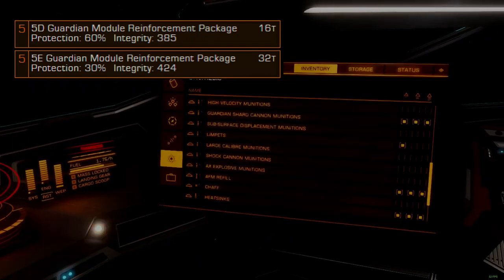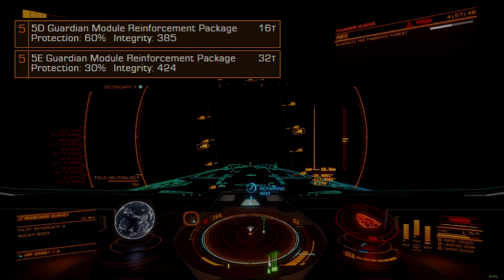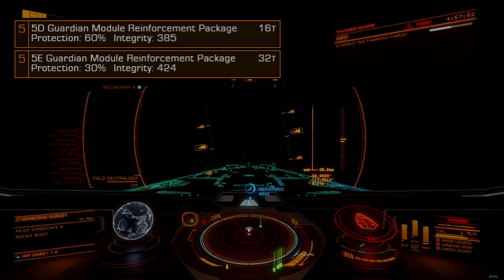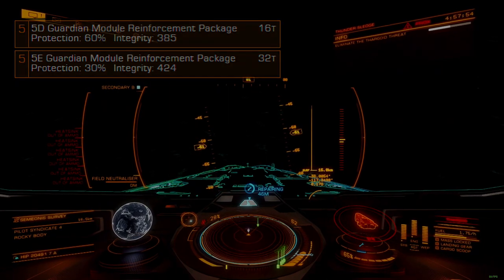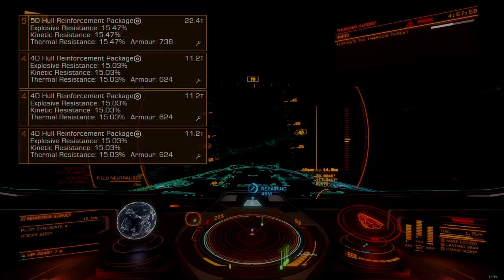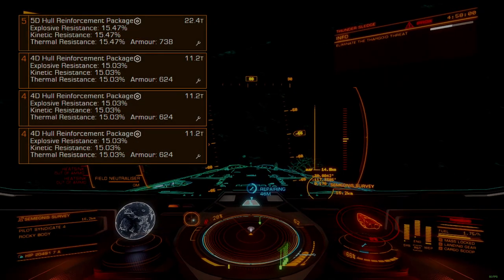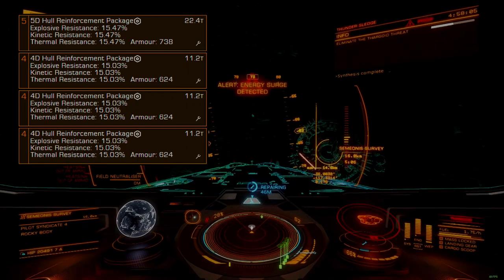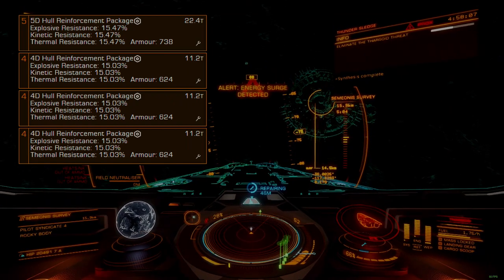Both these internals can be repaired by the field maintenance unit with much higher speed than a normal internal module when accepting damage from weapons fire. Note that overheat damage can bypass this protection to harm modules directly. Our one military-restricted optional internal and three size 4 internals will be hull reinforcement packages with heavy-duty engineering and deep plating experimental effects.